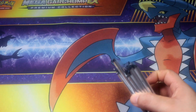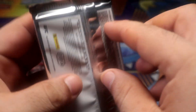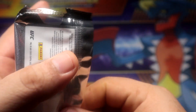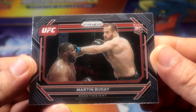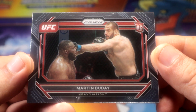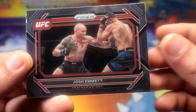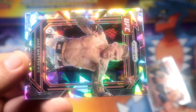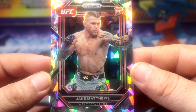All right, here we go, let's see what we get guys — quick opening. We're gonna start with a rookie card of Martin Boudet, not bad. Our first atomic is gonna be Jake Matthews rookie card.